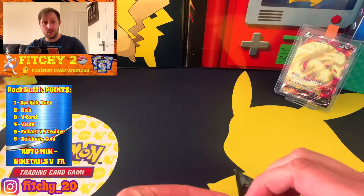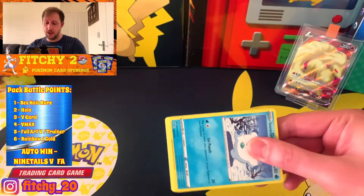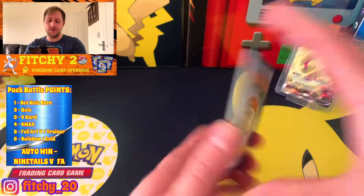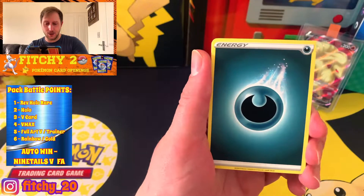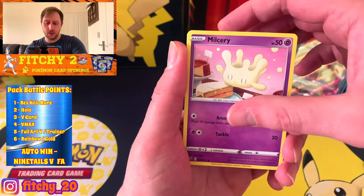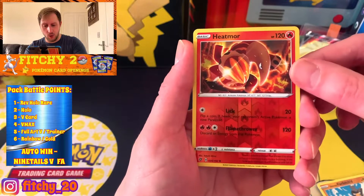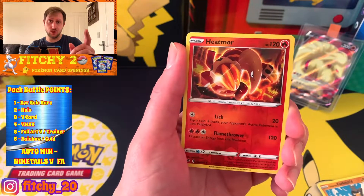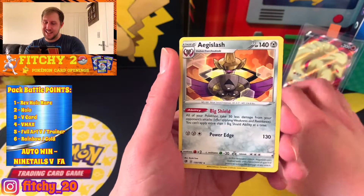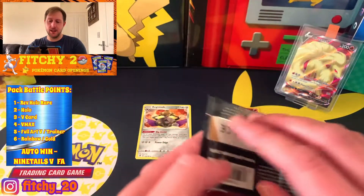Let's get into it and open up the first Rebel Clash pack. There are some really nice cards in this set - the Nine Tails full art especially. First code card for you, first shuffle, and let's go - it's darkness energy. We've got Durant, Electrode, Tool Scraper, Dormaka, Vulpix, Milky Way, Galarian Farfetch'd, Galarian Meowth - I thought that was a reverse but it's not - a Heatmore, a reverse uncommon. I haven't agreed the scoring with JS Pokemon yet - we'll put it up at the beginning of the video. Behind that is an Aegis Slash non-holo. Not looking good so far.